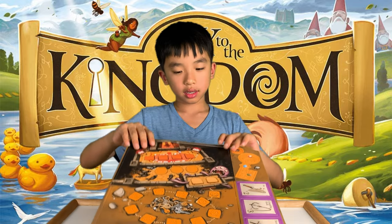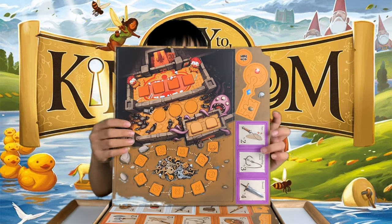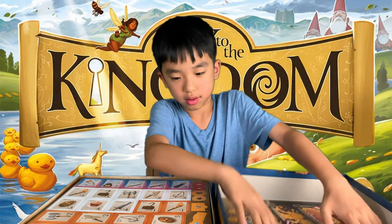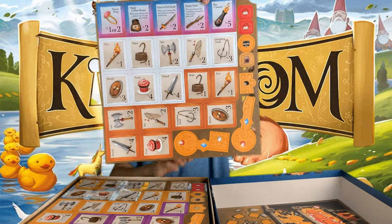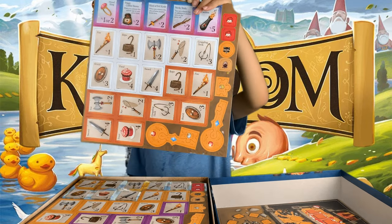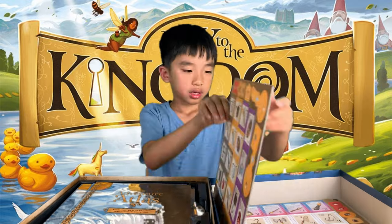Here is the Demon King's castle board, and then tokens on the side. I wonder why the Demon King has so many raccoons. Some more tokens. Here are a lot of artifacts such as axes, robes, swords, fire, and shield. And more tokens with the same thing.